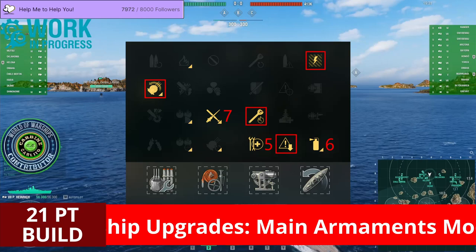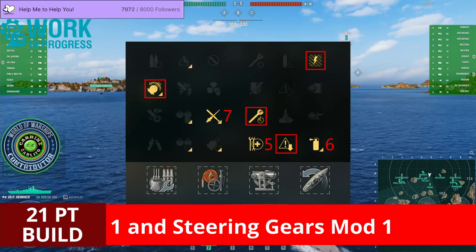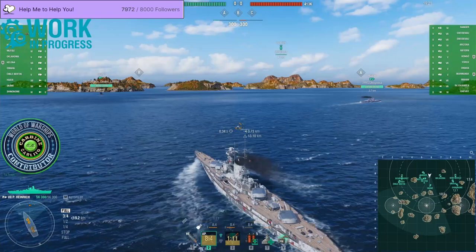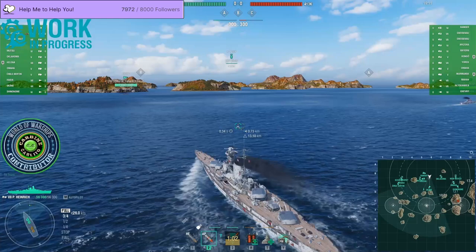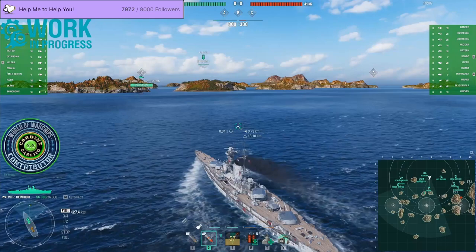The Prince Heinrich is now out of NDA and there will be two final changes made before the ship goes live in early access in update 0.10.9. The main battery reload time from what you see in this footage will be increased from 29 to 30 seconds, and the base main battery firing range is also being reduced by 300 meters.